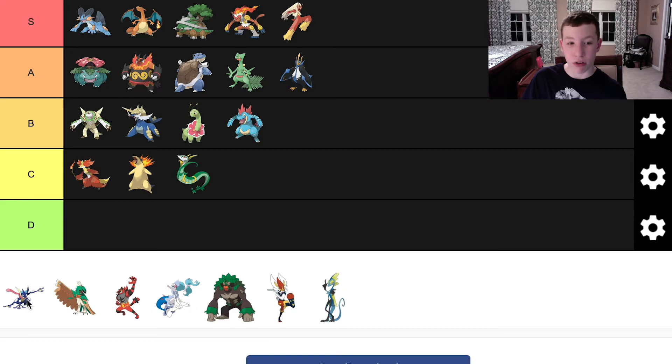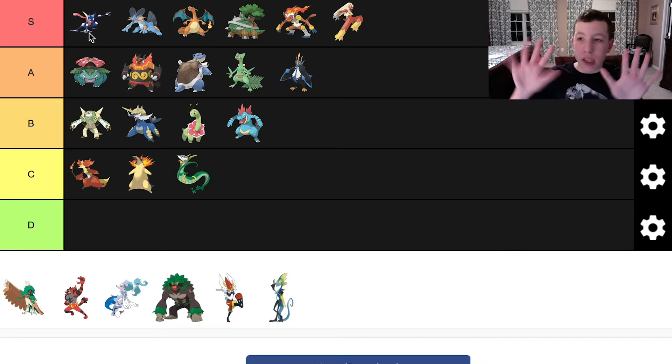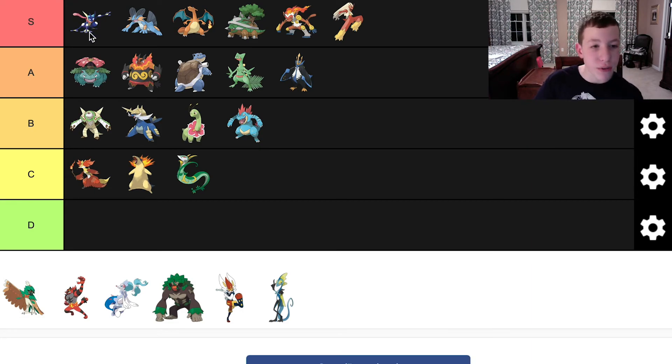Now, Greninja. Wow, Greninja. Greninja is, in my opinion, one of the best starters in Pokemon — or best starter evolutions. I think it's actually the best so far. Definitely S tier. Its design is so well made. I don't know what happened with Delphox and Chesnaught — why couldn't they all be as good as Greninja? The name is awesome. I love the weird hand designs, like the scarf — that looks awesome. I love that it was based on a frog with water shuriken as its move. That is awesome. I think it works really well and I just love its design so much.